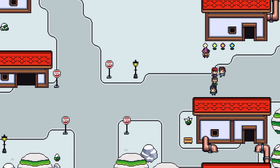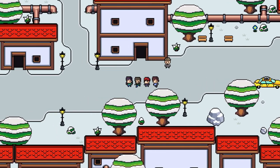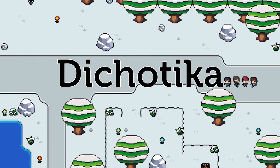Welcome back to the Titled RPG Devlog. The first big piece of news is that the previously untitled RPG now has a title. We're calling it Dichotica, which is the same name as the world the game takes place in.